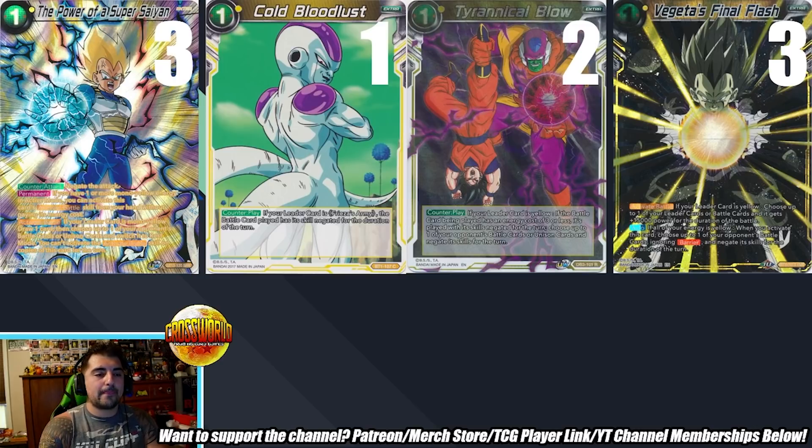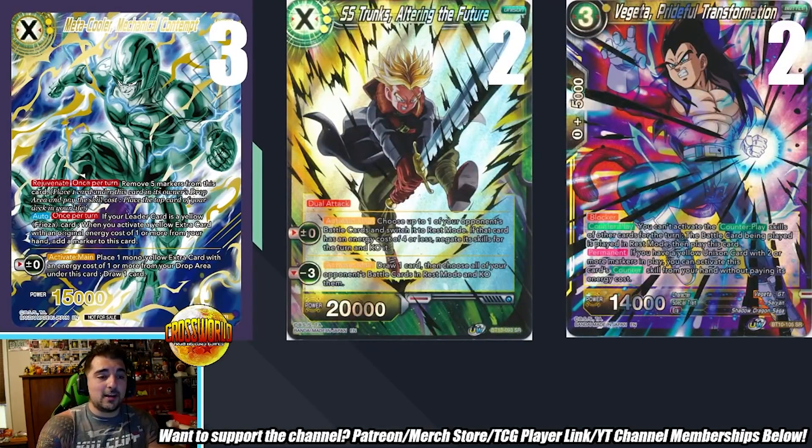Turnicle Blow is especially strong against the Piccolo Unison that draws a card with the plus-two, which keeps removing Mecha's board. If the opponent makes a play, Carlos can Turnicle Blow to negate Piccolo's ability for the turn and safely establish board presence. When it's good it's really good; worst case it's just an easy charge that helps the Mecha negate.